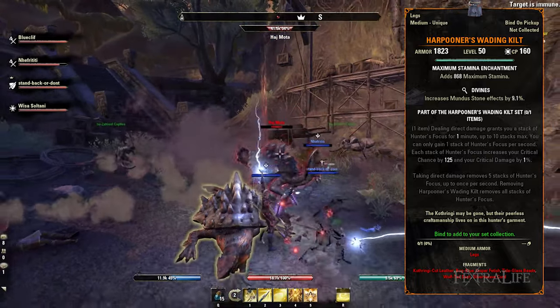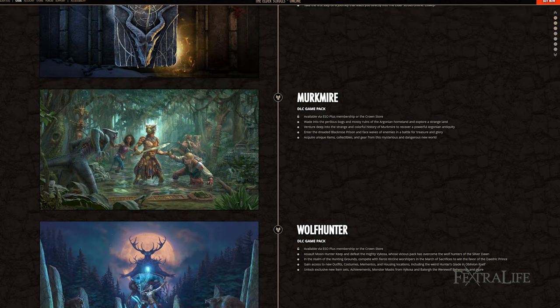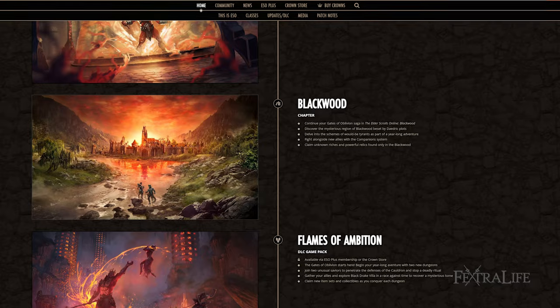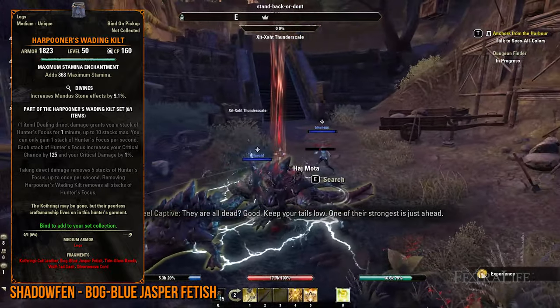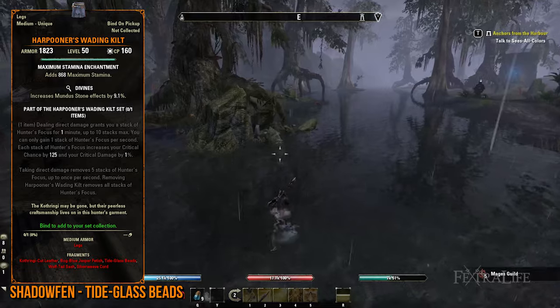Sift through these rewards for the Weighted Spiked Bridge lead. When it comes to the Harpooner's Waiting Kilt, you'll also be traveling a lot across Tamriel. Be sure to have the Shadows of the Hist and Murkmire DLCs together with the Blackwood Chapter to obtain the leads for this Mythic item. You can first head to Shadowfen, where you get the Bog Blue Jasper Fetish and Tide Glass Beads leads by slaying the final boss of Ruins of Mazzatun and scouring water plants and nodes, respectively.